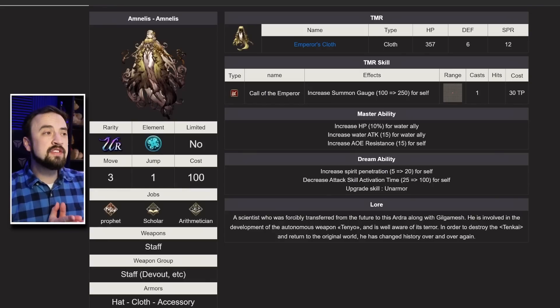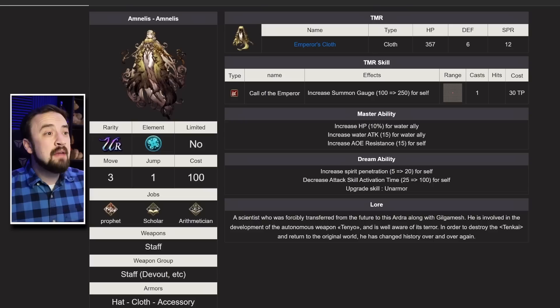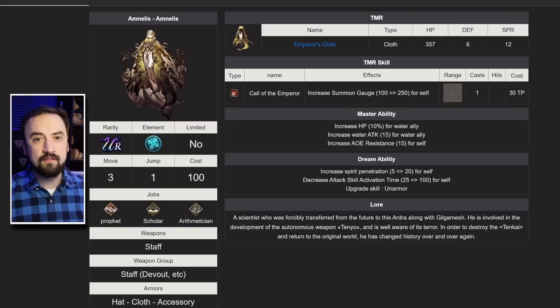I was not anticipating having to make this video yet, so I hadn't done my homework on what this unit brought until today getting ready for this video. She looks really impressive to me, especially as a PvP and maybe even as a PvE unit with the right vision card. If you have that triple-hit vision card that came out with Halloween Lucia, I think Amnilus could be a really good PvE chaining unit as well.